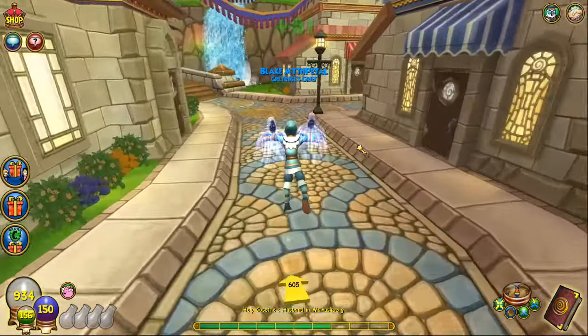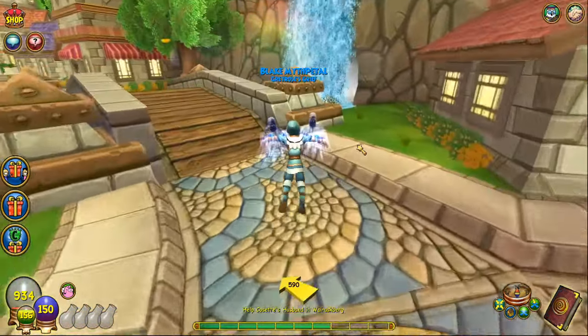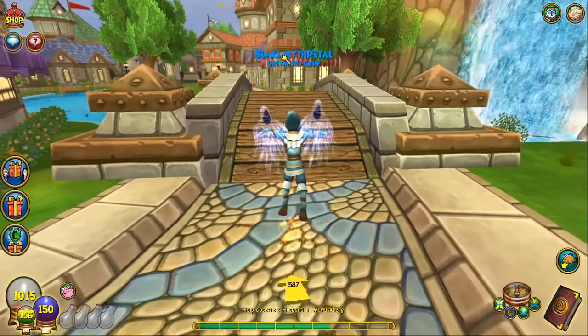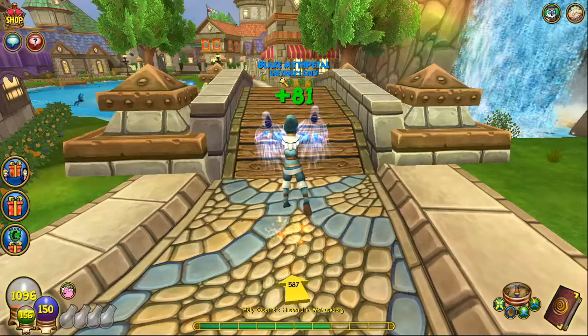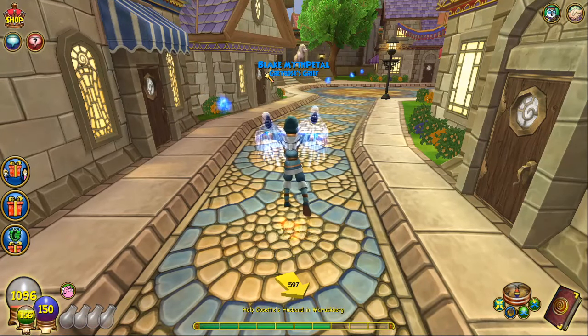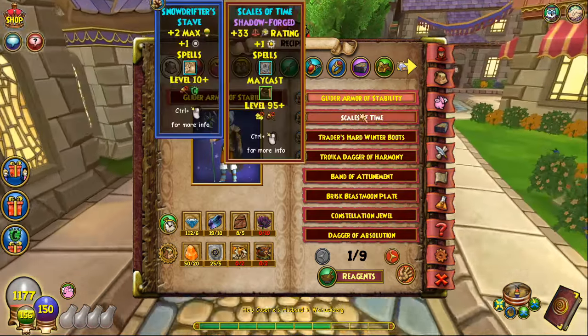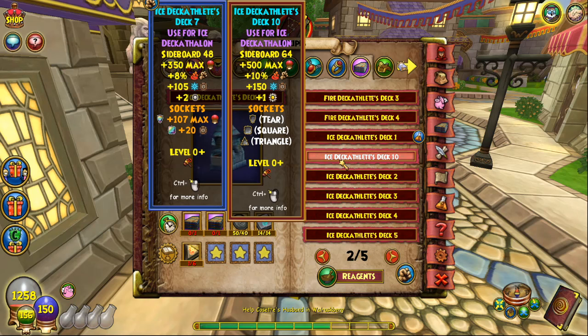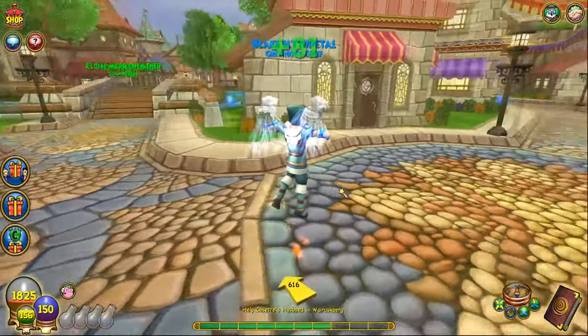A few things before we get into the content. You see this juicy badge above my name? That's the Beat Stage 10 badge — it's a dope badge for fire school. I've beaten this deck album before, I have the recipe for it. It just takes a ton of runes to craft, which is a big pain, but I've beaten it — trust me, I know what I'm doing.